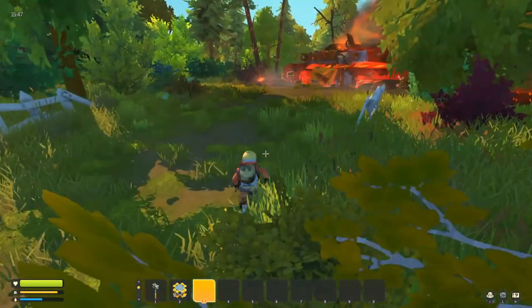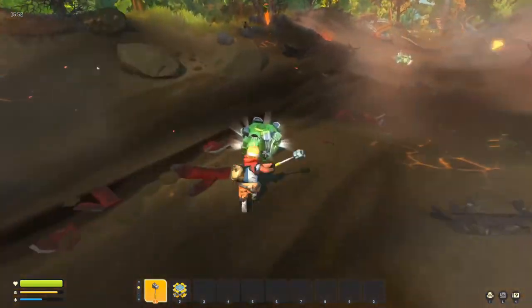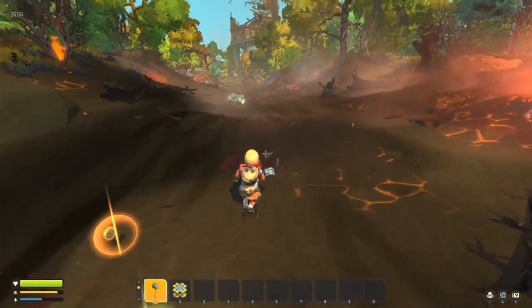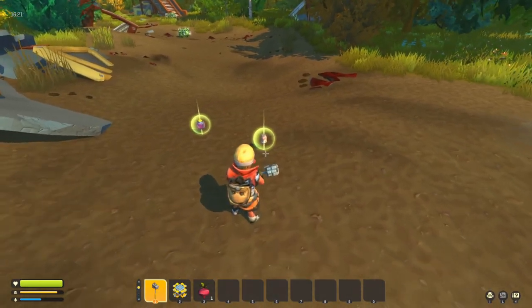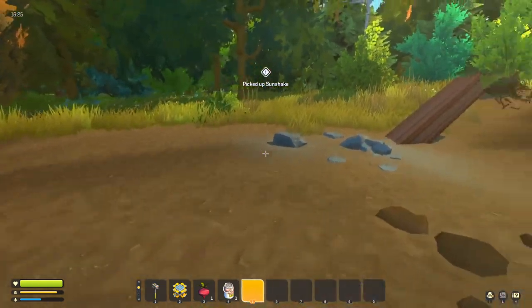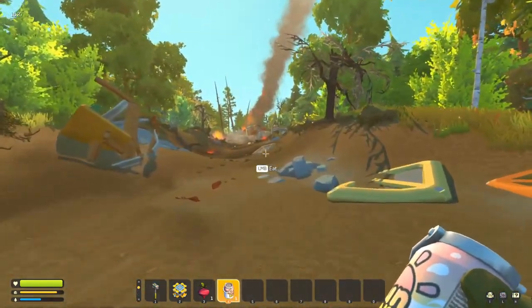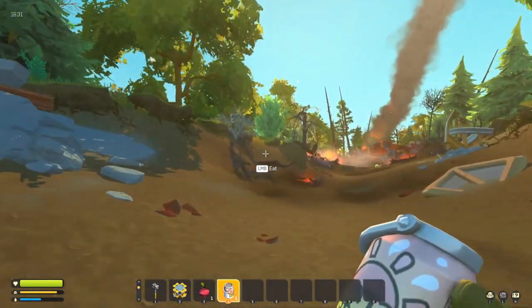You get your water from other sources. Some of the sources can be found in crates — hopefully we'll find one in here. Excellent! As you can see we've got a Sun Shake. A Sun Shake is kind of like a milkshake in game, and this is one of your sources of water.